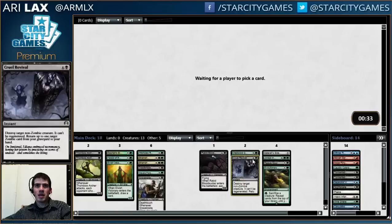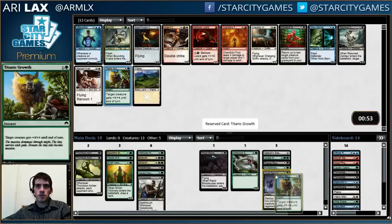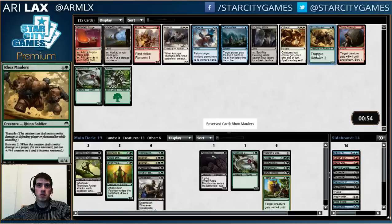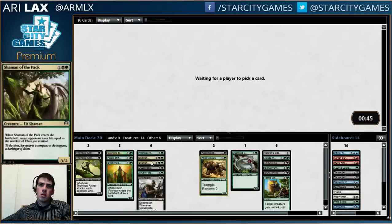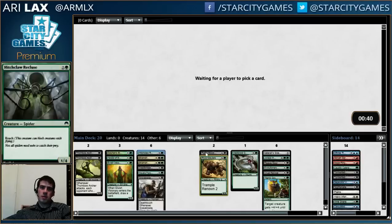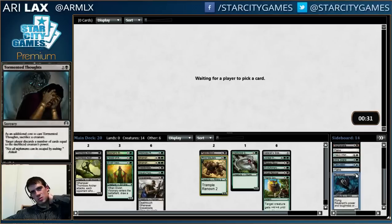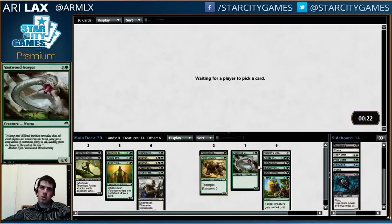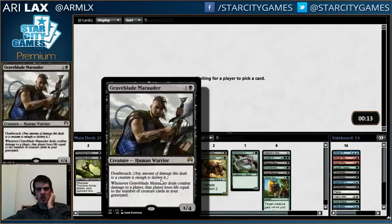The Llanowar Empath didn't wheel last time — that's a bad sign for me. I'm going to take the Titanic Growth. The six-mana Flyer is good too, but it's more interchangeable than having a Pump Spell. Shipping that Will Breaker is pretty awkward, but that's fine by me. Shaman as a 3/2 isn't the worst — not great, but okay. I don't think I want Revenant; I'd rather have Bloodsucker. I already have my graveyard-dependent creature. Bloodsucker is actually a creature that matters even if I don't have a full graveyard.